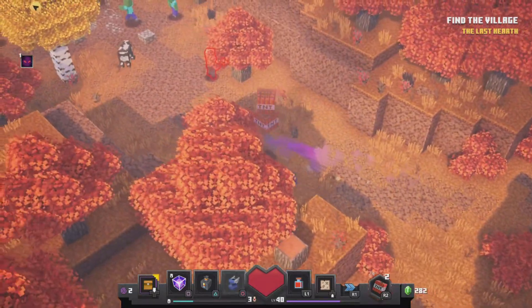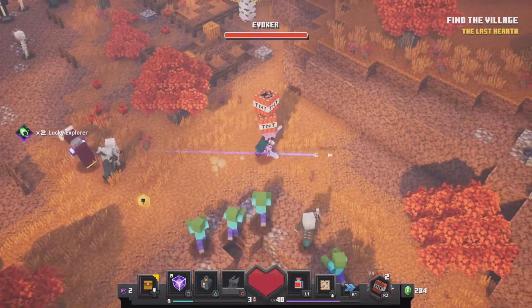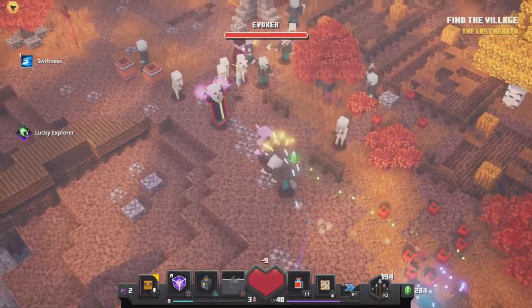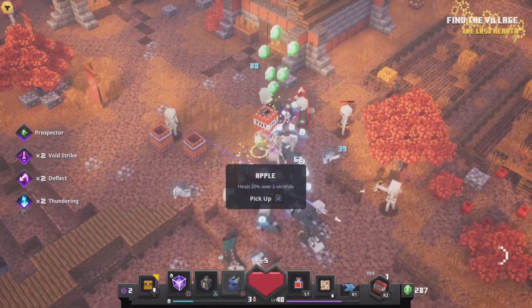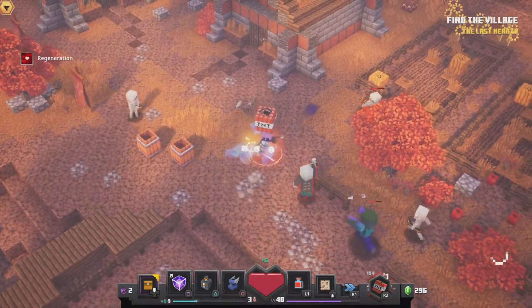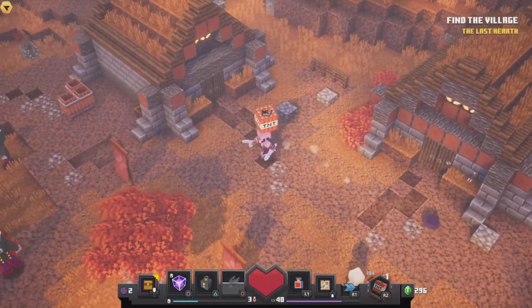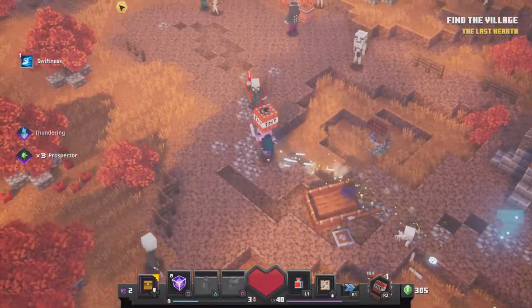I'm going to use the shadow breeze to make it easier. It might get harder as we go on — they're all fighting. Shoot that guy. We made it through.